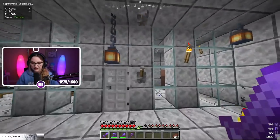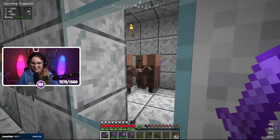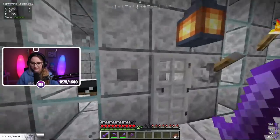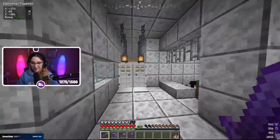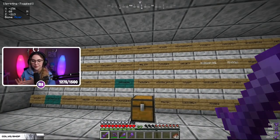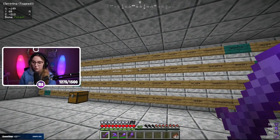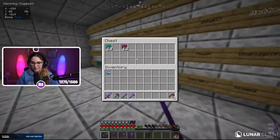In the back is the nursery where you flip a switch and the villagers breed. It looks like somebody may have stolen my beds. All the way at the back of the villager trading hall is my sub wall. If you're a new Tier 1, Tier 2, or Twitch Prime sub, you get your name on the wall with an oak sign. If you gift five or more subs at one time, you get a little blue sign. And if you're a new first-month Tier 3 subscriber, you'd get a pink sign, though nobody has earned that yet.